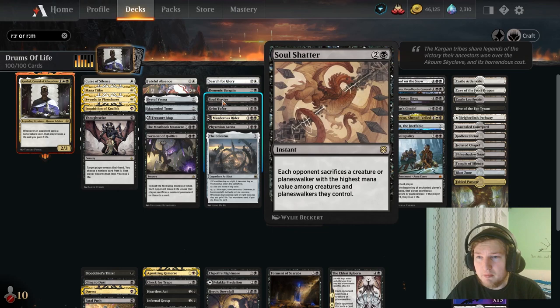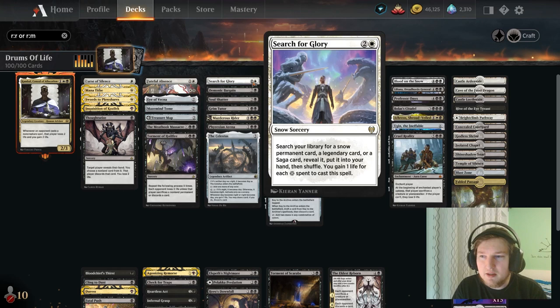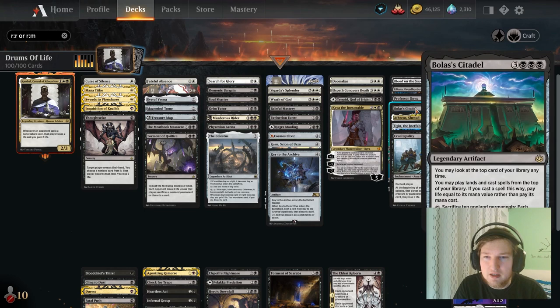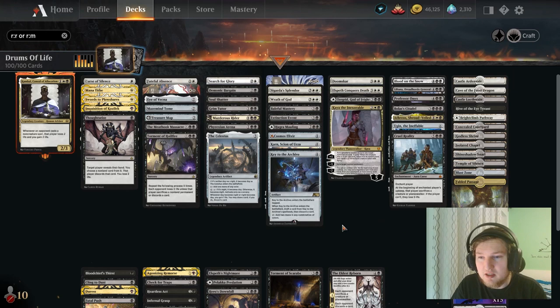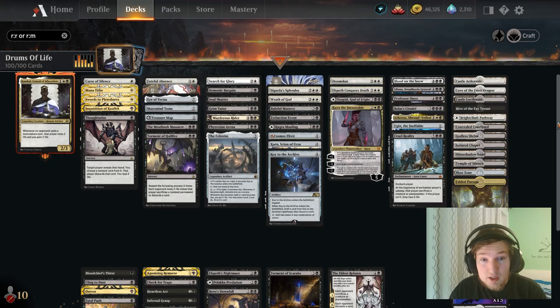If you want to play this deck on a budget, what can you cut? Sadly this is one of the piles where it's getting pretty expensive. The deck is not as bad on the mana — you can get away with a common and uncommon mana base. For cheap interaction, Inquisition, Opt, Fateful Absence, De-Spark — those fall into the cheap interaction category. You want card advantage engines — Celestis, Maze Mine Tome, Treasure Web, Cosmos Elixir. Planeswalkers can double dip as win conditions and card advantage engines. I do play Search for Glory, Demonic Bargain, and Grim Tutor to tutor for answers — Demonic Bargain works here because we have lots of interchangeable pieces. Overall, pretty pretty fun deck — I hope you enjoyed today's video and I will see you tomorrow.